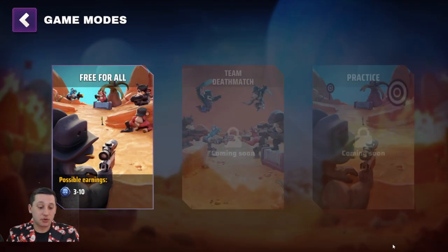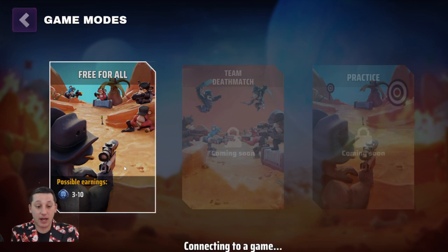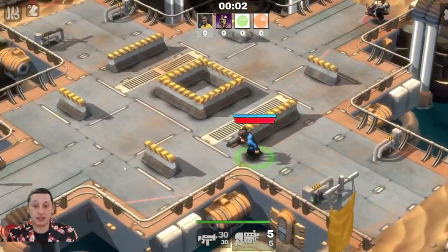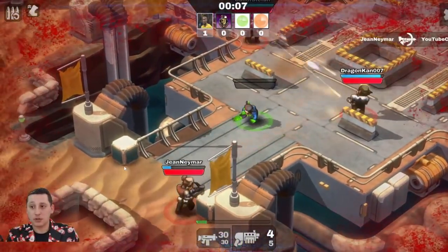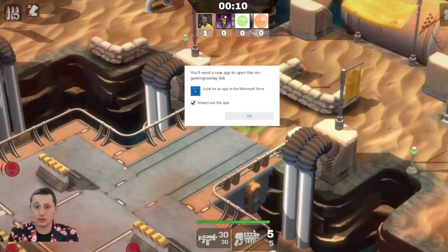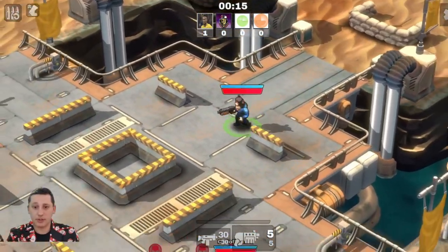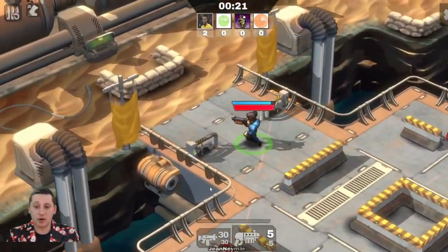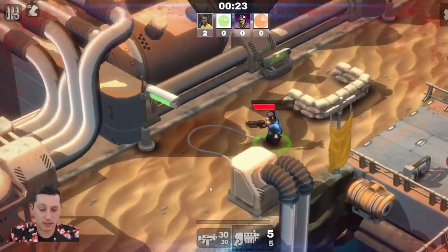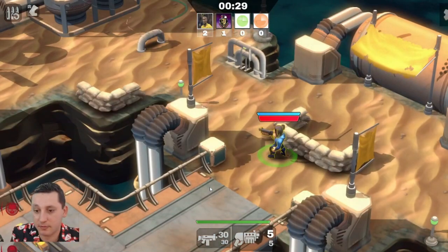Alright, let's press play and jump into our first game, wishing of course to win. It's moving very strange guys, one second — I'm moving weird. I think I've got a problem with my controller, I have to disconnect it and connect it again because it's moving very very weird.